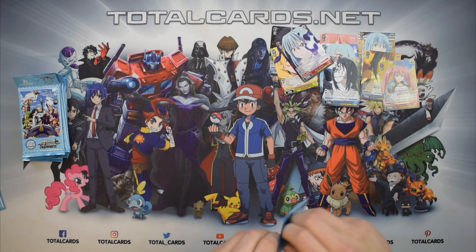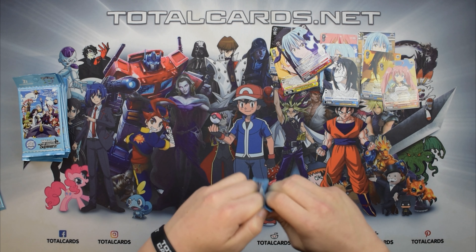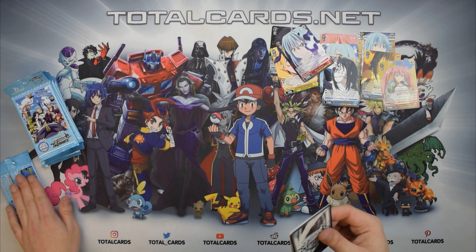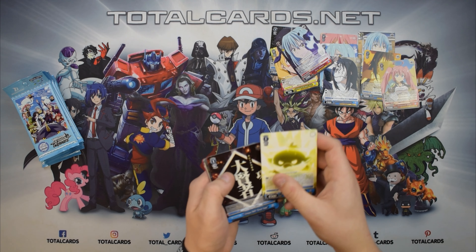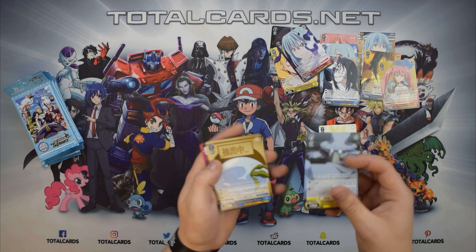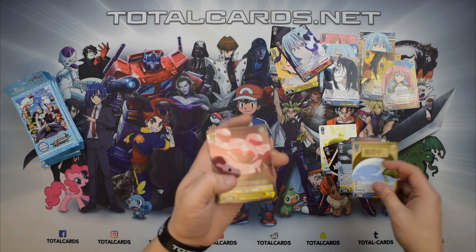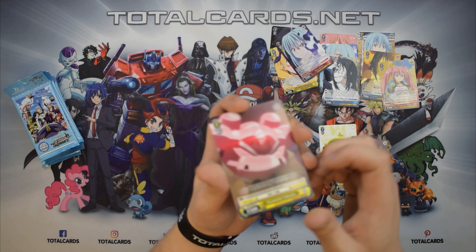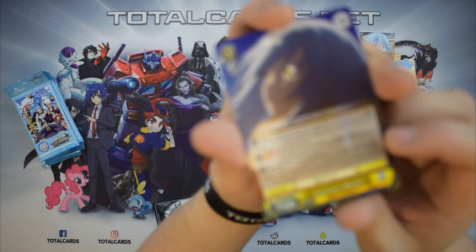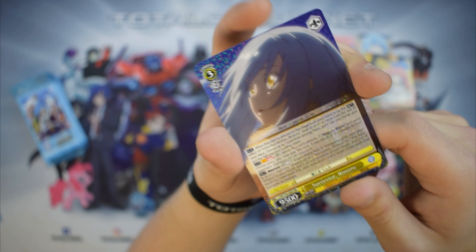Loving the Milim cards, but come on, we want a rare. That pack we set aside — that is our rare. We have the Governor, Great Sage as a skill, the Orc General again, Gelmud — one of the best characters. Rimaru Creating Potions, and the Elemental Colossus, one of the little bosses in the anime. Then another Rimaru rare with that pattern effect — a beautiful rare. The artwork is just after Shizu dies, it's an emotional scene.